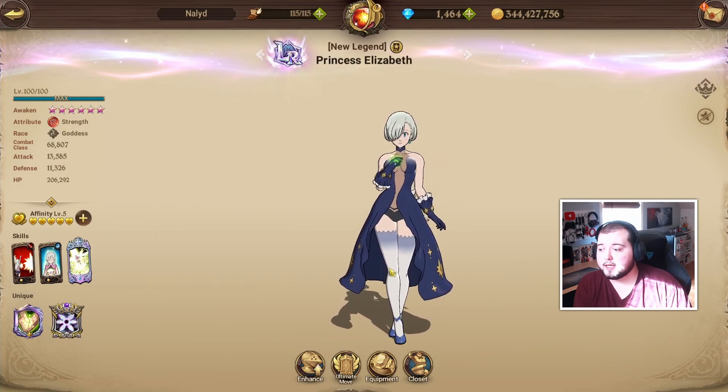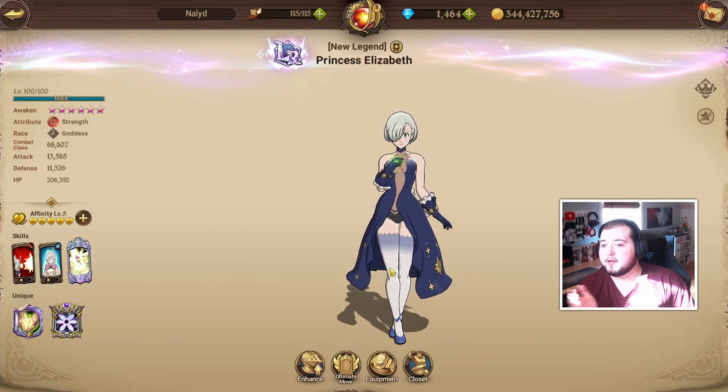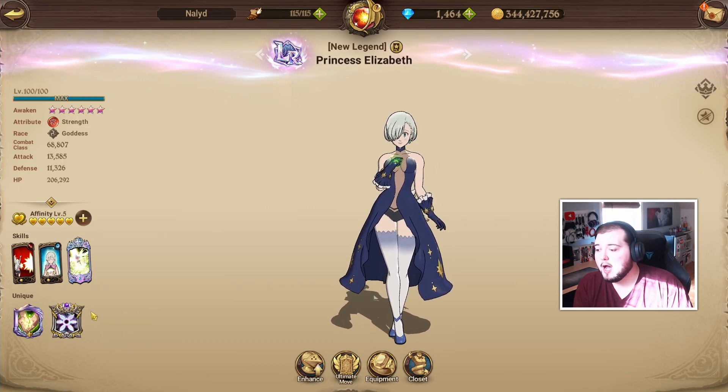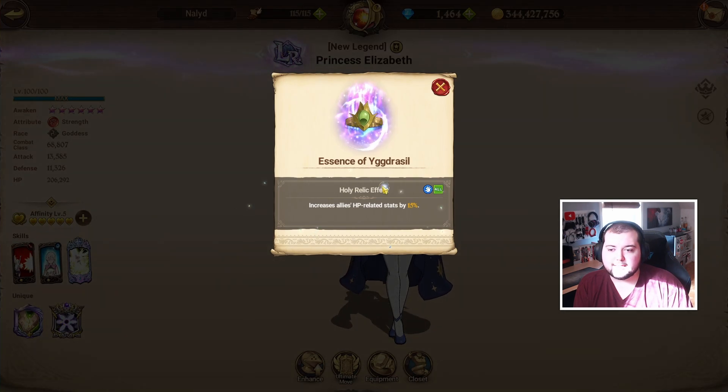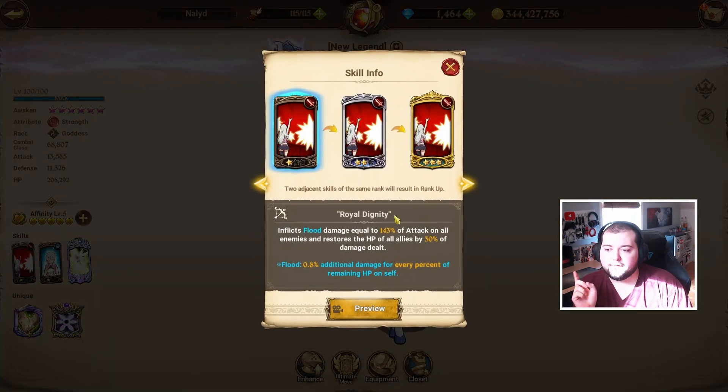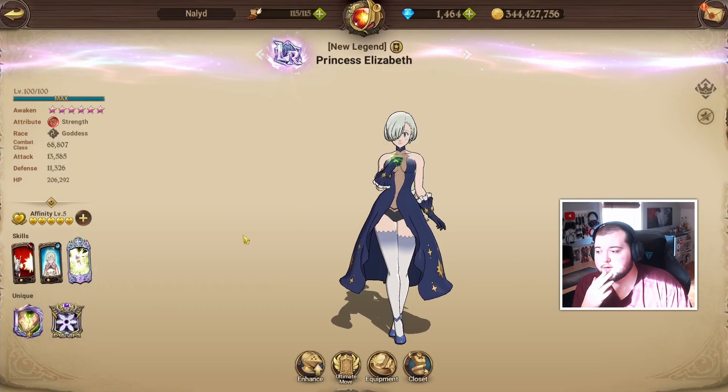I still think she's fantastic even at two-six. I use her on my Nidhogg team and you can throw her on other Demonic Beast teams as well. Her Holy Relic is kind of nice — it's a Deer Relic so it's not hard to get, and it just adds a little to her kit. Her Flood card used to just heal allies, and now that it has Flood on it, it's a little weird. But she's pretty good at healing back up, and that card has surprisingly done a lot of damage sometimes when I use it.